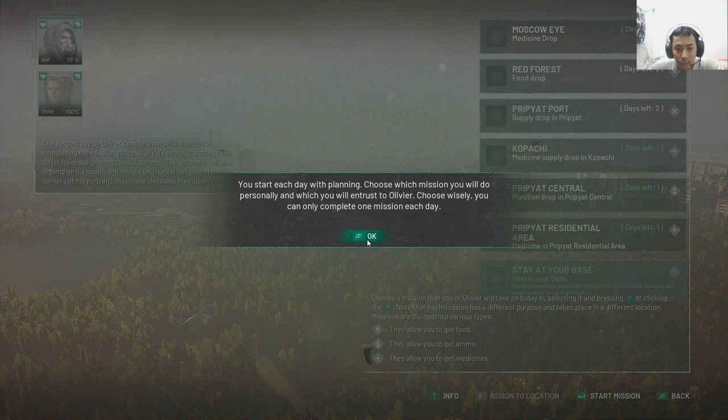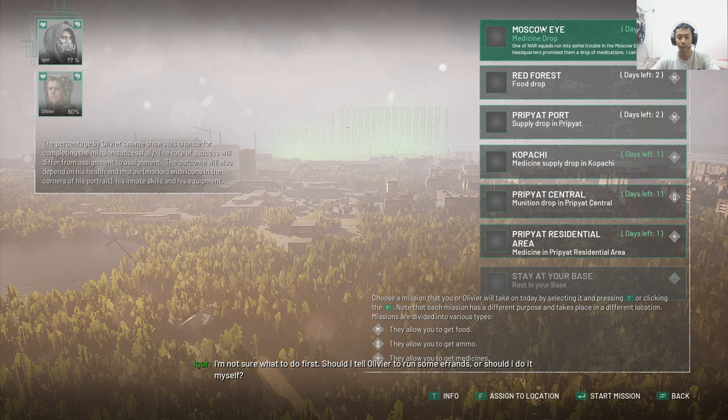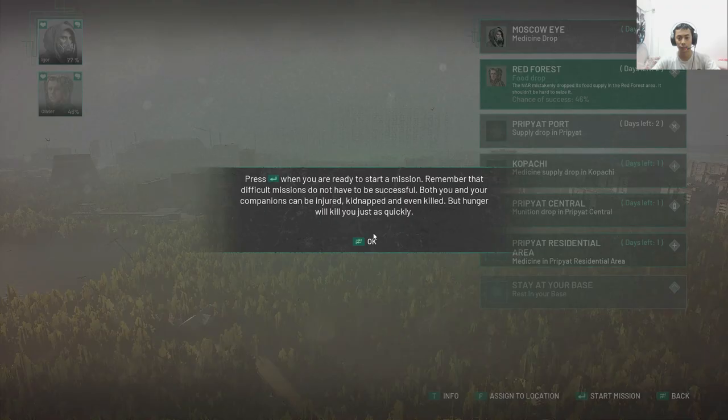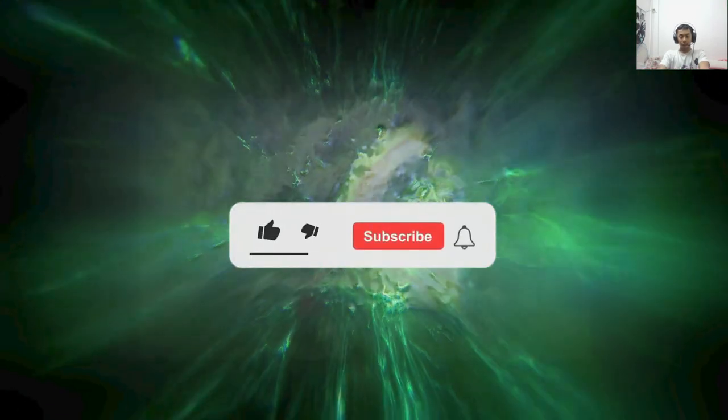You can start with planning — you can see everything from here. You cannot succeed alone, but there are others who will help you. Should I tell Olivier to run some errands, or should I do it myself? Let's use this mission and start. We are time-traveling to some other places in the area of Chernobyl.